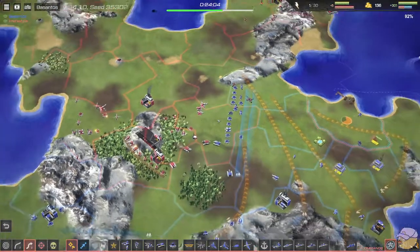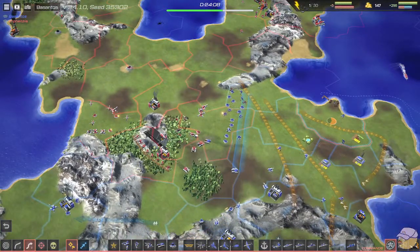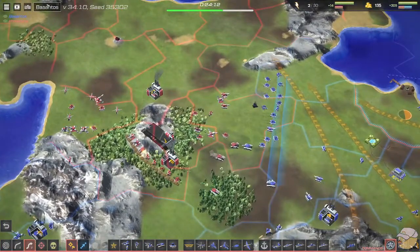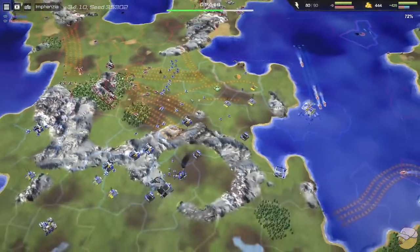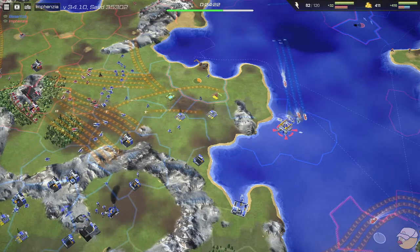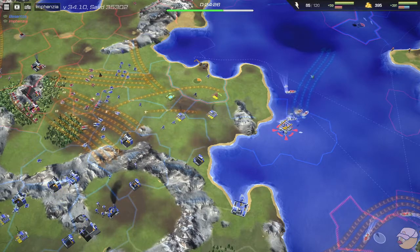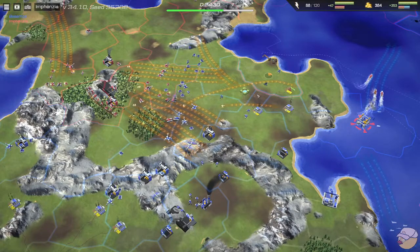Infanzia might be in a position to push at some point, but there are still only two factories for Infanzia. The water battle is so big — Besantos's two cruisers are going to do great against two missile ships. Infanzia realizes that and dips because they aren't going to be able to snipe this gas.